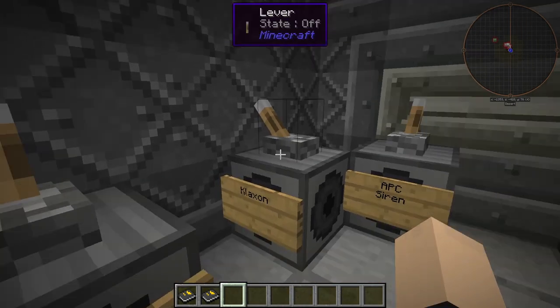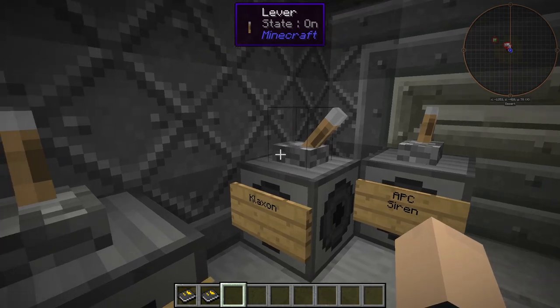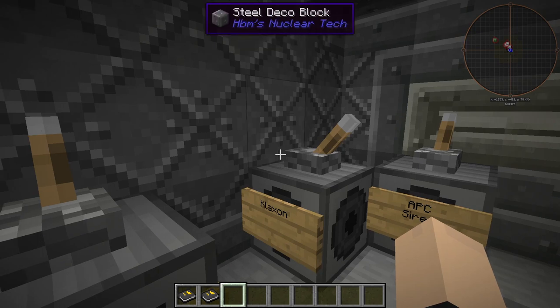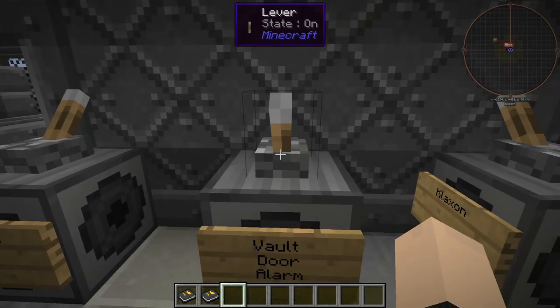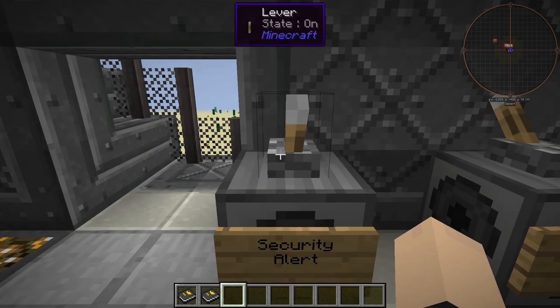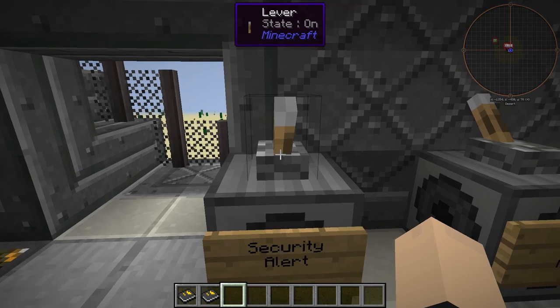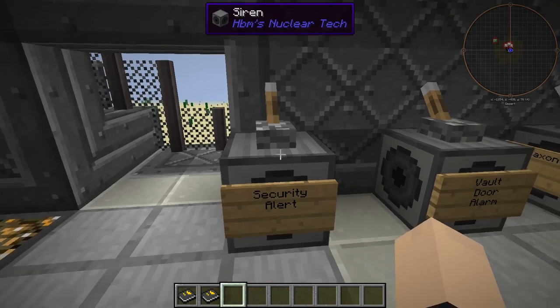Next, we have the klaxon here. Oh, I like that one, too. I think I'll like all of these. Vault door alarm — that one's all right, it's not my favorite. This sounds like a less muffled version of that one. That's the security alert.